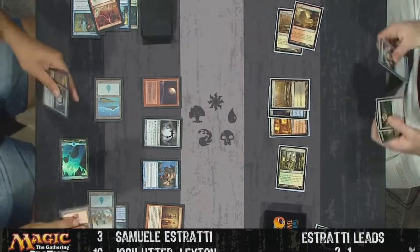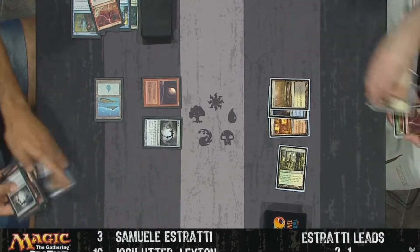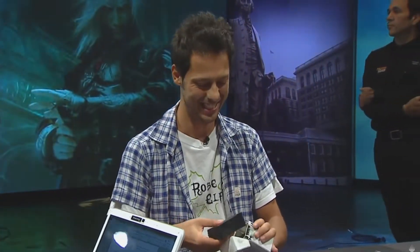Samuele Estratti wins, by three games to one, and is the Italian champion of Pro Tour Philadelphia 2011. The Italian players rushing across the hall to congratulate him. It's Splinter Twin that does the business at the end.